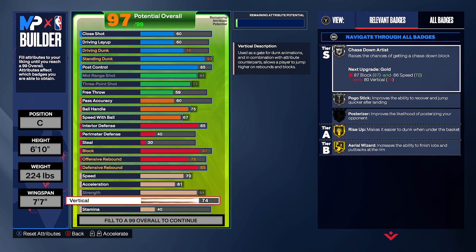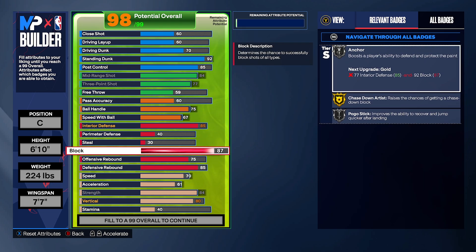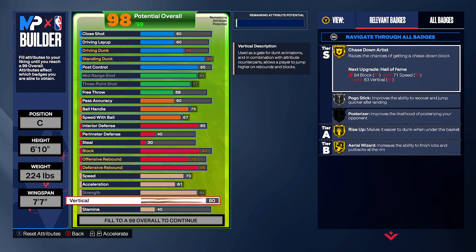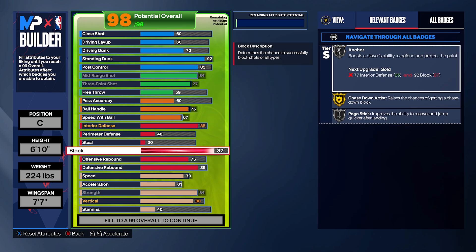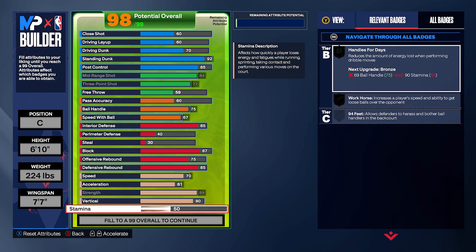Vertical at 80 — rise-up is there, and 80 vertical gives you chase down on gold. Having both chase down and anchor as a big man is crazy, because most big men don't have chase down. You need around 70+ speed and 80 vertical for it — it's a unique badge that sets you apart. Max out stamina for good measure. The build isn't done yet though.